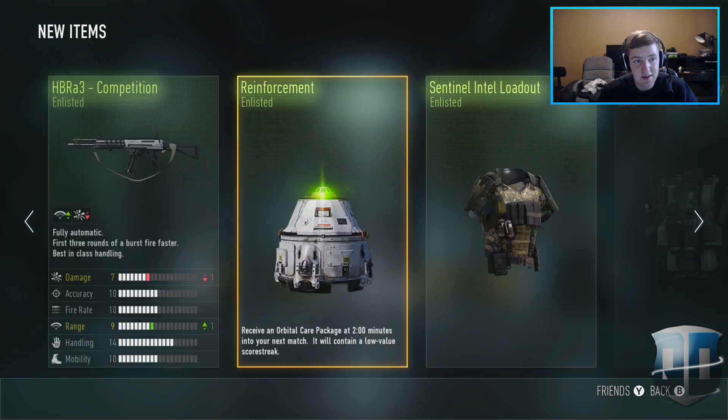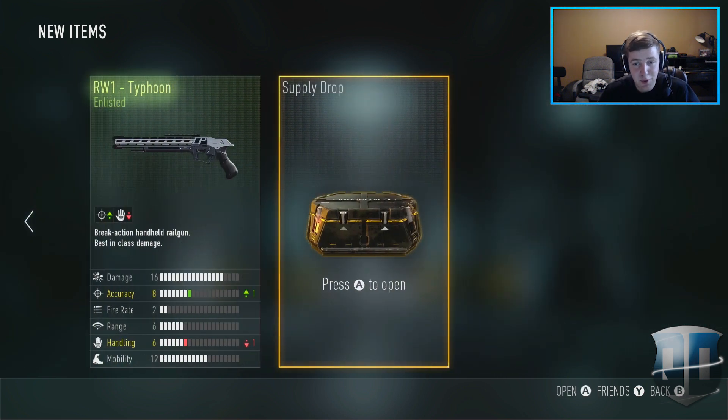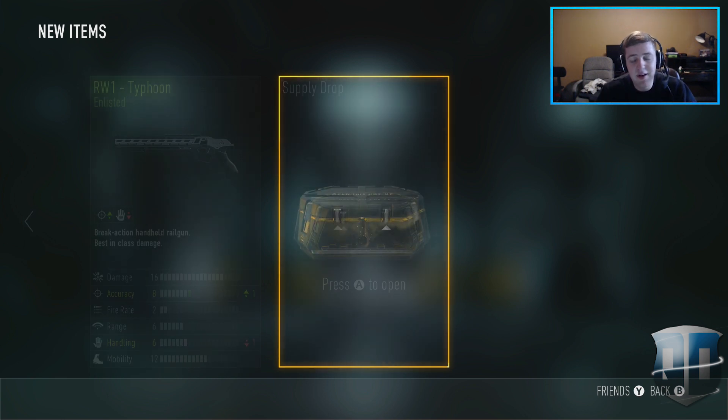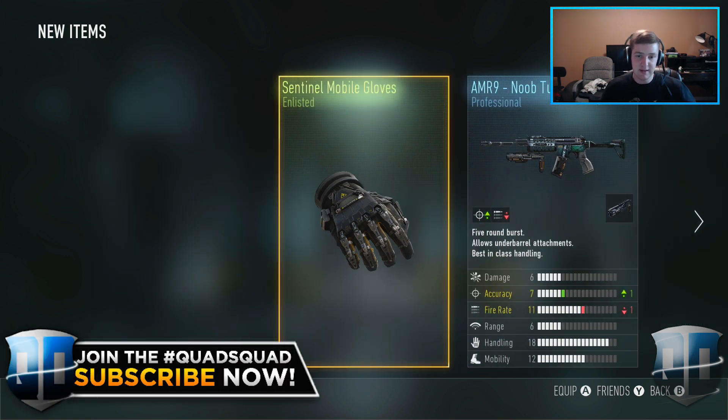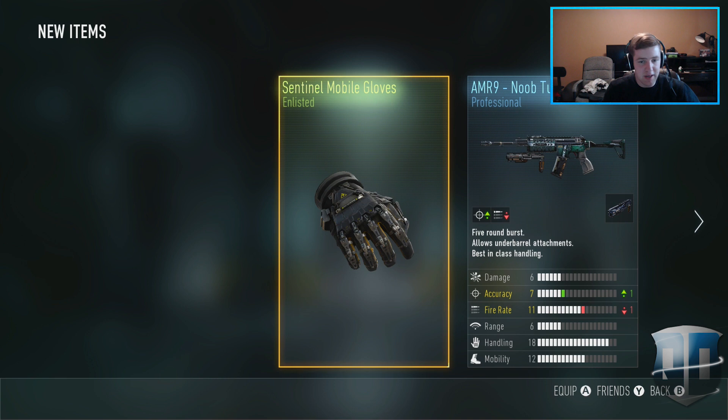Now we're on the last one — dear God, please give me something good. Well, it couldn't have gotten any worse. I think I already have four or five versions of the AMR9, and I haven't gotten this noob tube at least five times — absolutely horrible, professional or not. It's called the noob tube, how can it be good? And then I got the Sentinel Mobile Gloves Enlisted — they don't even have a cool color, they're just gray.